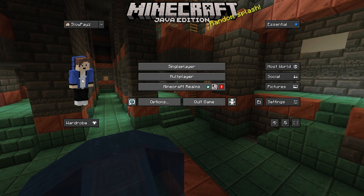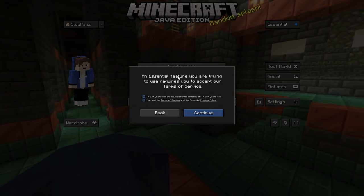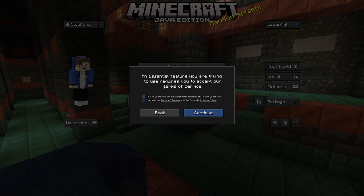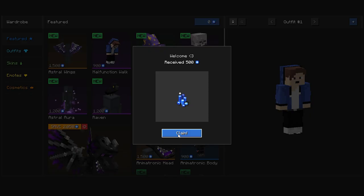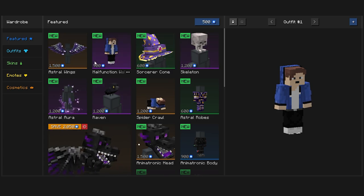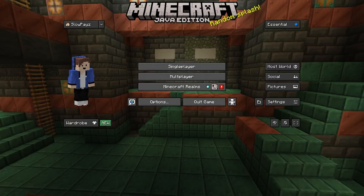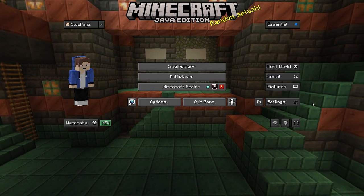Once Minecraft loads up, you'll see things have changed. There's a character view and a wardrobe over here where you can change your clothes. Accept the Terms of Service and click Confirm. This brings you to a store page where you can get animations, emotes, and hats. Click the back button to go back to the main menu.